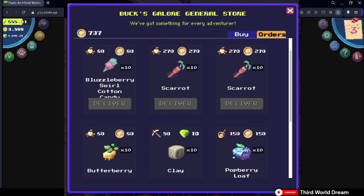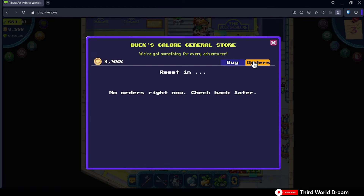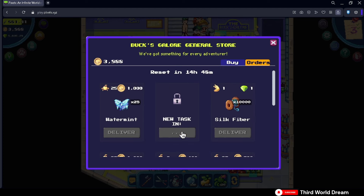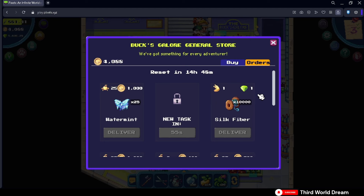The taskboard offers 9 tasks at a time, each rewarding either coins or pixels. Tasks that reward coins are often easier to complete, and once you've completed them they will reset in about 1 minute. Tasks rewarding you with pixels are often harder to complete and will reset every 24 hours.